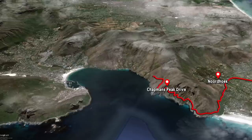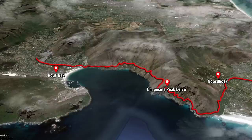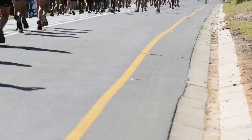The descent from Chapman's Peak down into Hout Bay is one of the most enjoyable and beautiful sections of the race because of the view. The climb of Constantia Neck is challenging and steep, lasting about three kilometers and involving a number of different switchbacks, so you don't necessarily know how far you are from the summit.